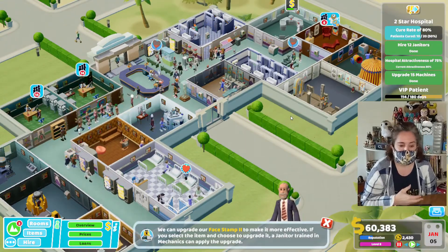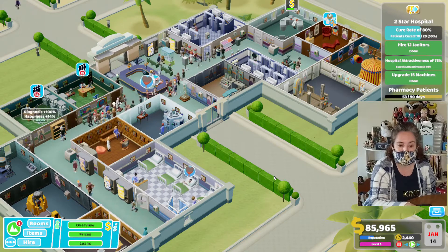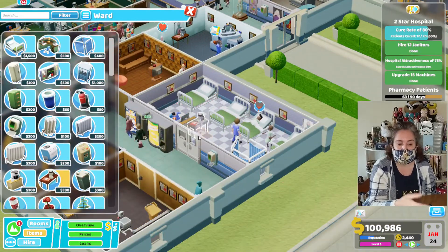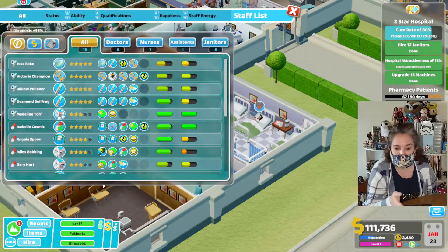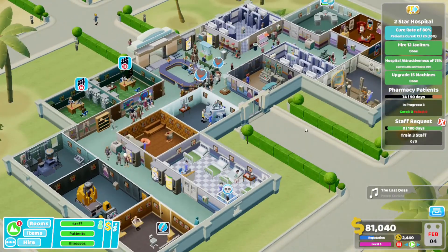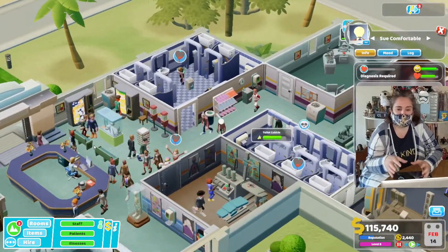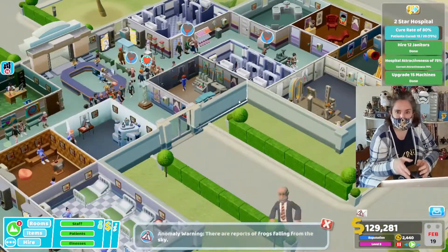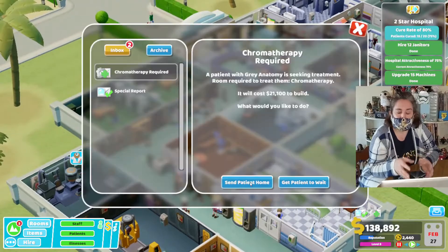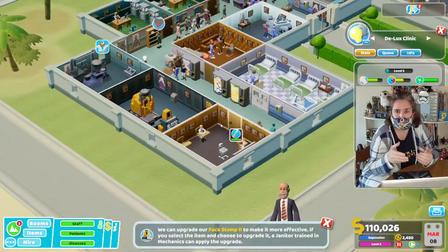I also ended up, in order to get the 15 upgrades, because of the limited space in the hospital, basically kept removing and then rebuying and re-upgrading all my machines to level three to get those 15 upgrades. Typically with sites in this game you have room to expand, however this particular location at Peverly Beach is all that you get — you cannot expand. So space is at a premium, which is why I've been trying to limit the diagnosis rooms I build to allow me the best cure rate possible.